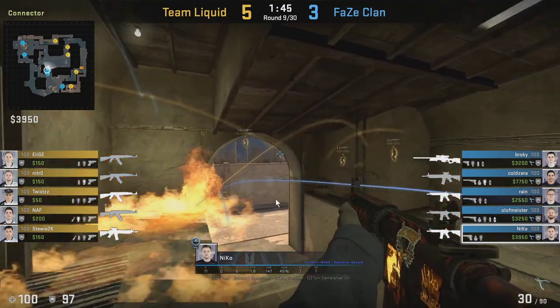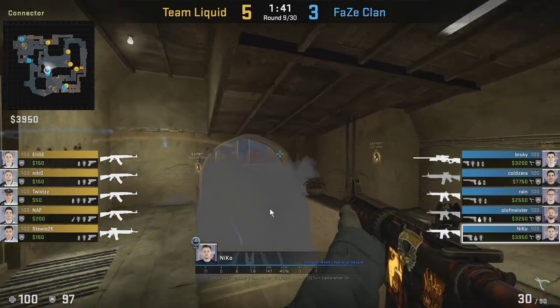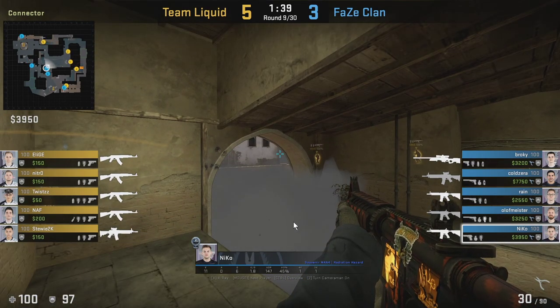Usually what we're gonna see is Niko dropping a smoke at the bottom of connector, and he uses this as a way to fight towards middle. He threw the more shallow one here, so the gap is quite big for him to fight anybody going through the smoke. But for anybody going through the bottom of the connector through middle, he's gonna have a huge advantage on them if they decide to go through the smoke.